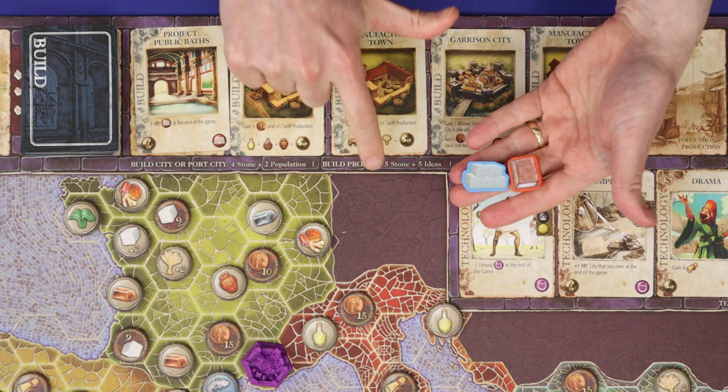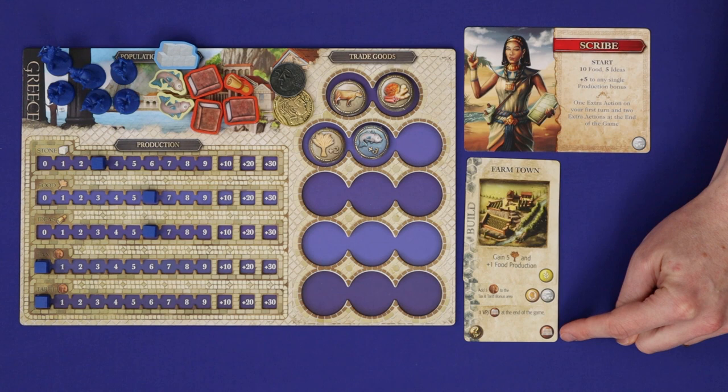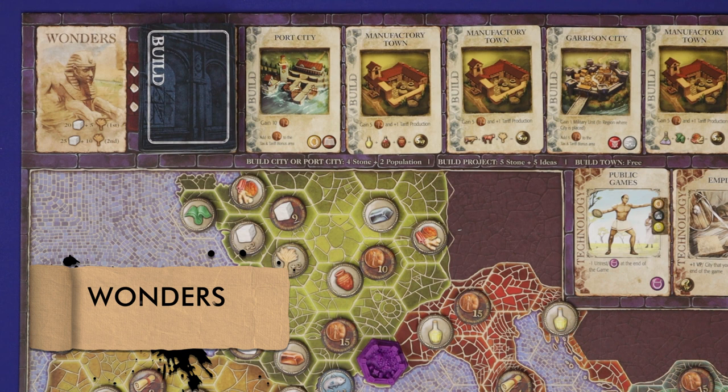The third type of card you can build is a project, and this costs five stone and five ideas. This adds nothing to the board. Instead, you'll gain one point at the end of the game for each of the matching icon that you have collected on cards, and there's one project for each of the nine icons. Whatever it is you build, you now refill from the top of the deck. This action becomes unavailable once no cards remain.